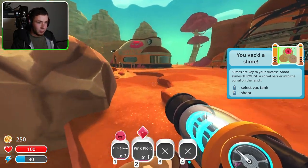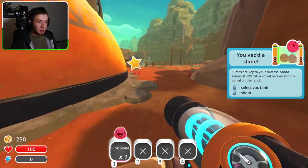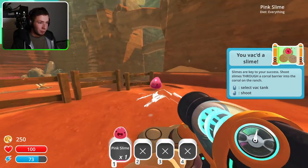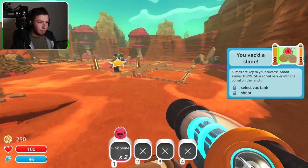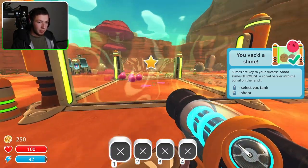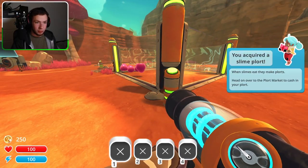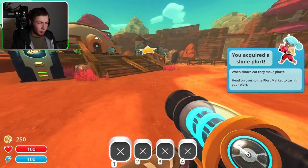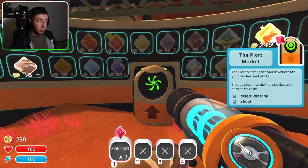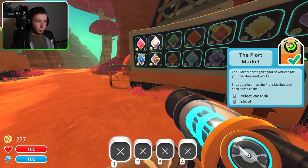That's a plot — we can actually sell that. I'm just gonna put it there for now. There are areas that we can eventually unlock over there but we're gonna take it nice and easy. The plot market gives you new bucks for your hard-earned plots, so we just throw it in there and we can see the amount of money that each different plot is worth.